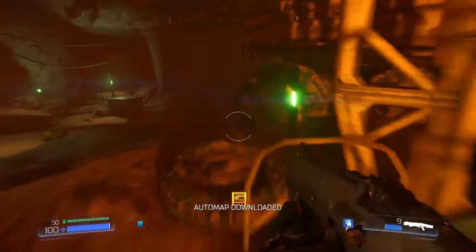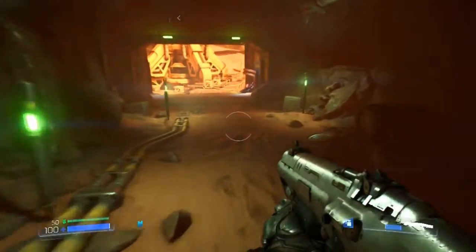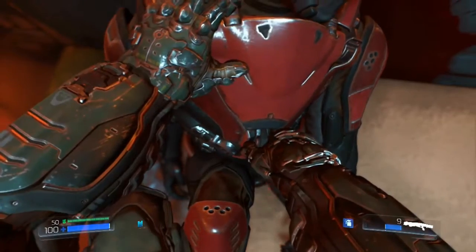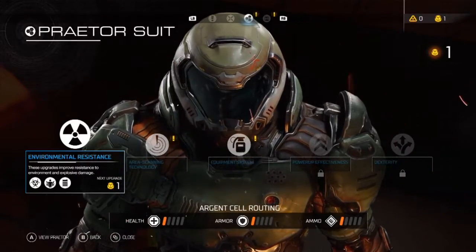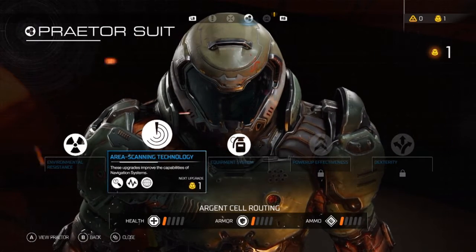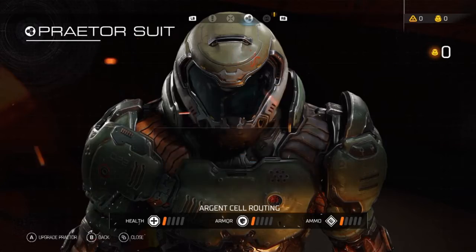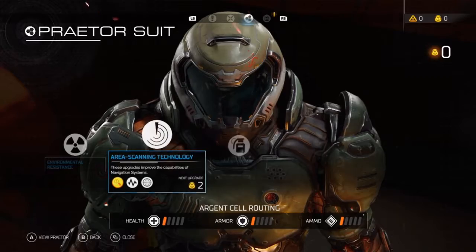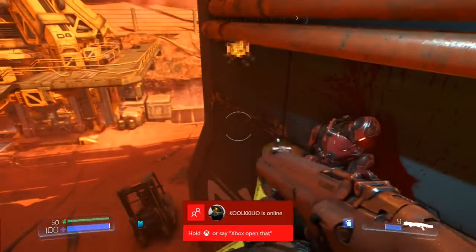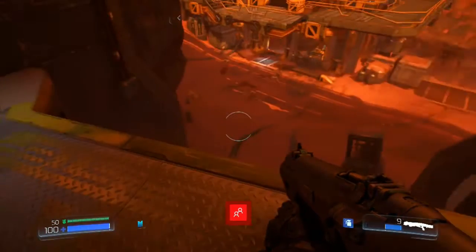The auto map gives you full access to the map so you can see everything. Right after you pick it up, you're going to come across these elite guides — they're going to have all of your armor upgrades in them. If you're going for collectibles, I highly recommend going through these and unlocking all of the area scanning technology; it'll help you out greatly.